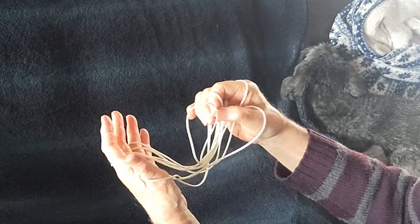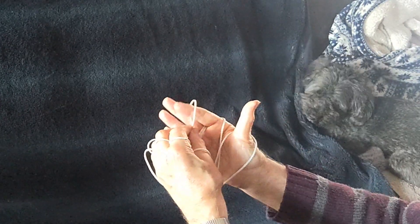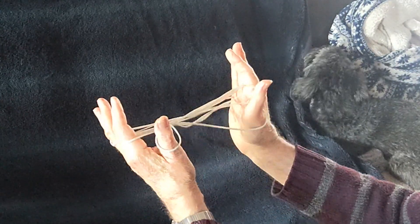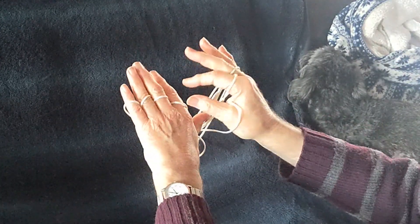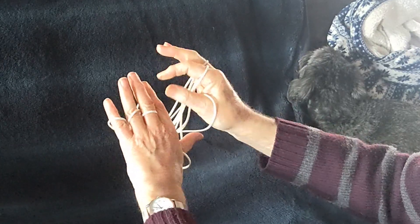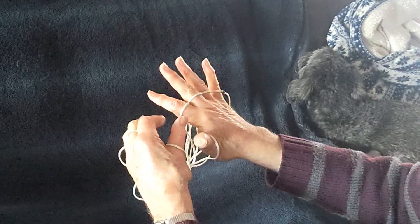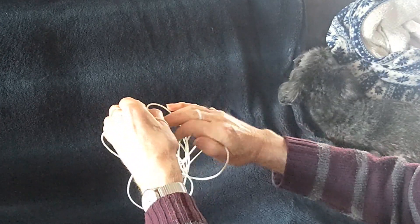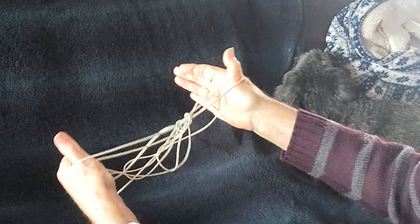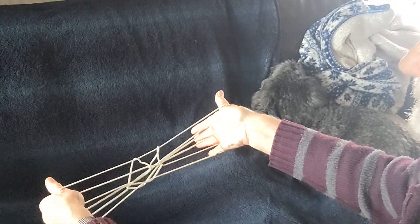Now simply turn over the top of the index loops onto the little fingers — lift them off and turn them over like so. Now we're almost ready to finish the final base. We just have to release the index and ring finger loops of both hands. Loops come off the ring fingers and the index loops. And there we've managed to accomplish the center of the design. Don't pull too tight, but that's it.